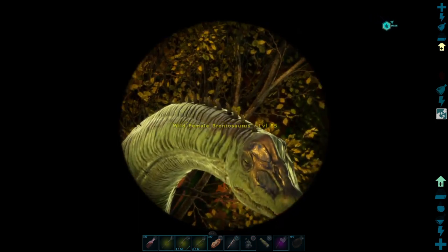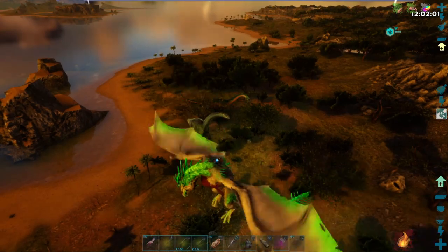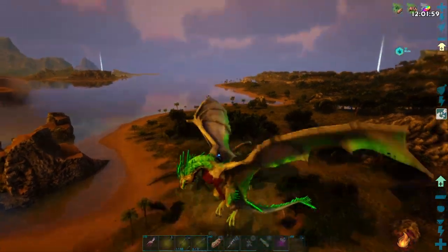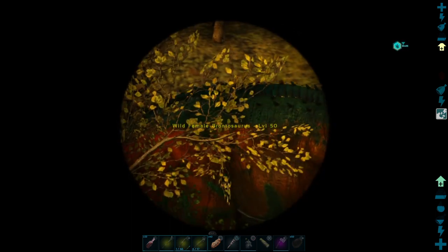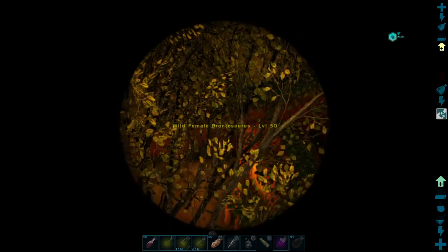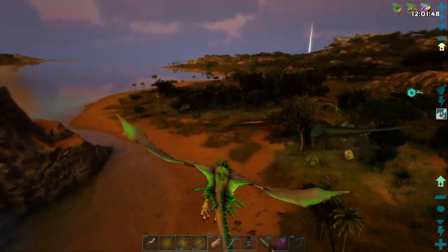What level are you brontos? An 85 and a 50. There's a Rex going after them already — we'll just kill that Rex unless it's a really good one. It's level 20, yeah, let's just get rid of the Rex. We'll use the prime meat off of this Rex to feed the one we're taming.